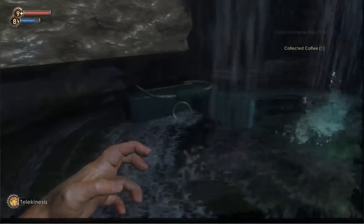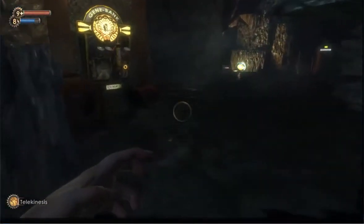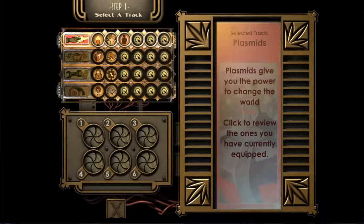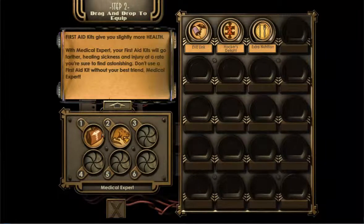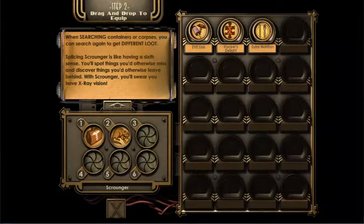Is there some like machine here? Gene bank — I'm gonna check that out just in case. Let's see what we have here. Medical Expert: get more health from first aid kits — god knows I need that.